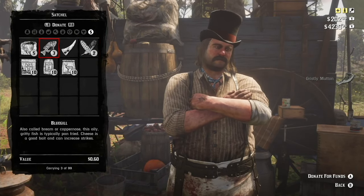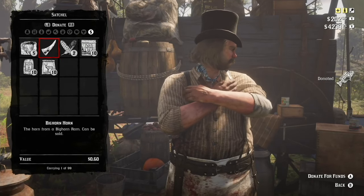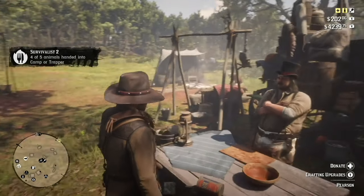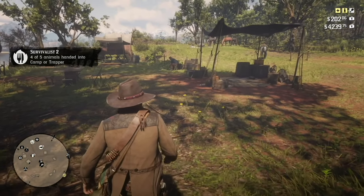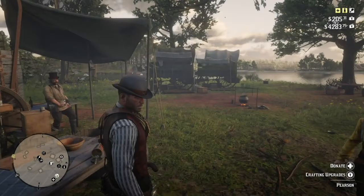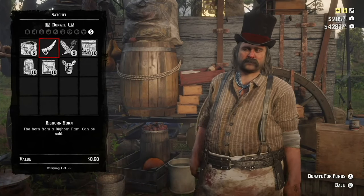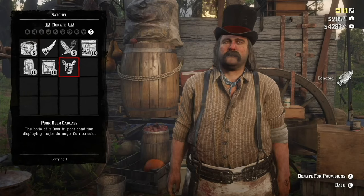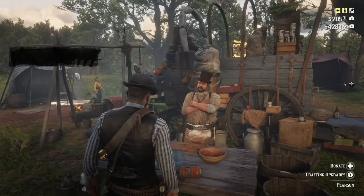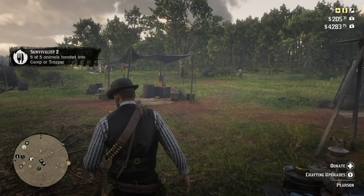Looking pretty well stocked now. I handed in the ram and three bluegill — four of five animals handed in to camp or trapper. I ended up handing in three more fish and a deer. The deer really wasn't necessary and the fish were too many, but in the end I completed survivalist challenge number two.